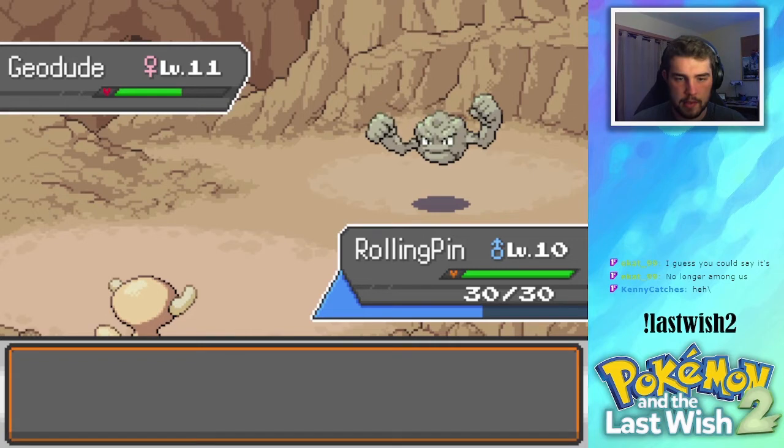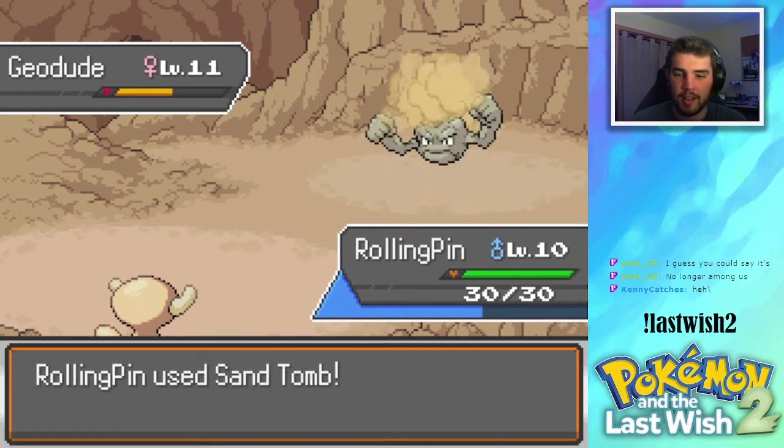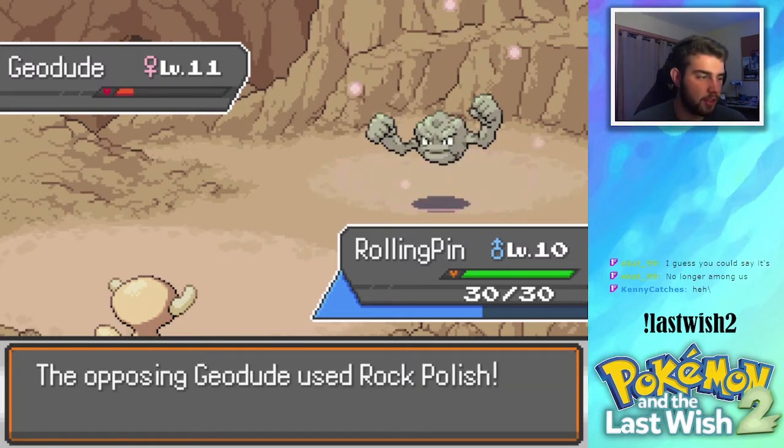Catch the Sand Tomb, bruh. How much PP does Sand Tomb have? There's 50, dog. It's such a bad move, it's so bad.